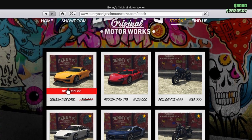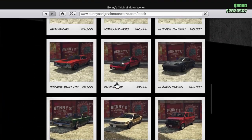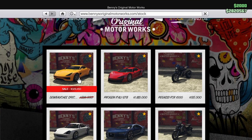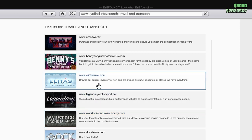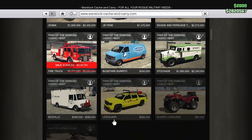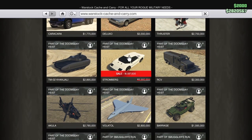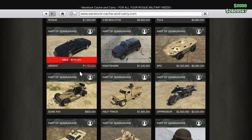Over on the Benny's site, the Specter is 35% off. On Warstock, the Stromberg is 40% off and the Ardent is 40% off as well.